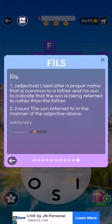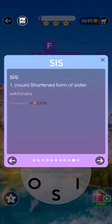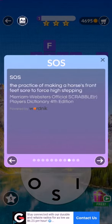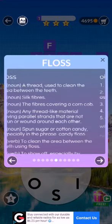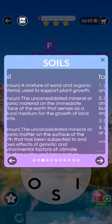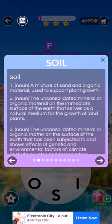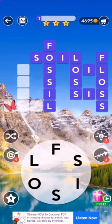There we go — looking like 'used after a proper name,' meaning 'son of.' It's French. Then sis, sos — one, with a different meaning. Oil, floss, loss, fossil, soil. Soil is actually the name of our sun. Let's go — let's see what else is available.